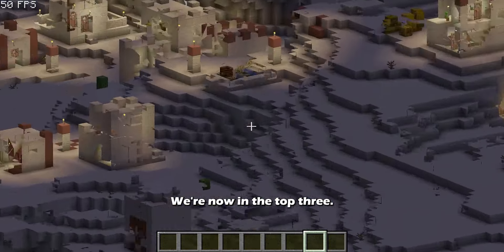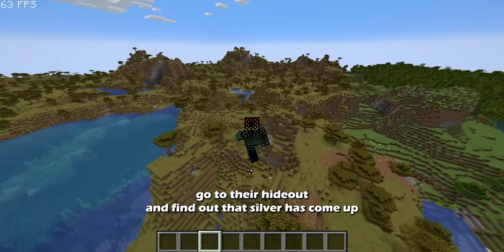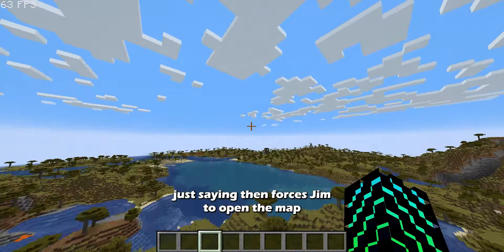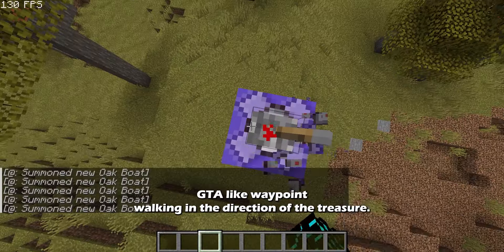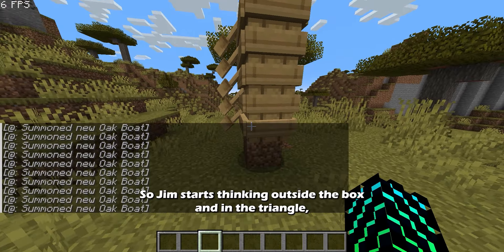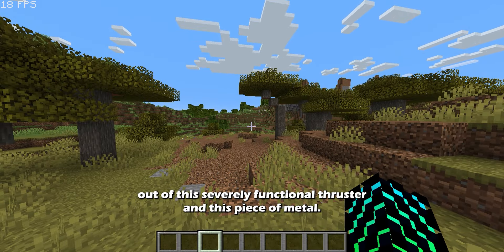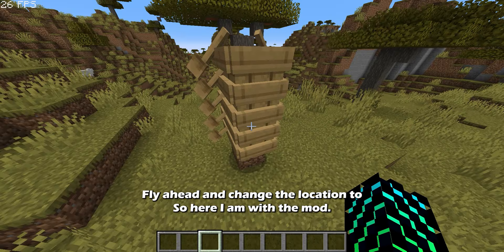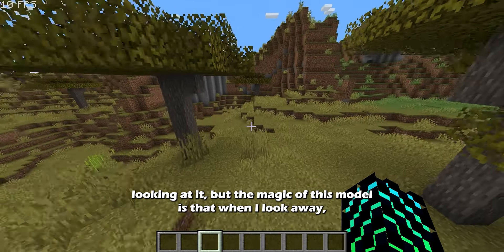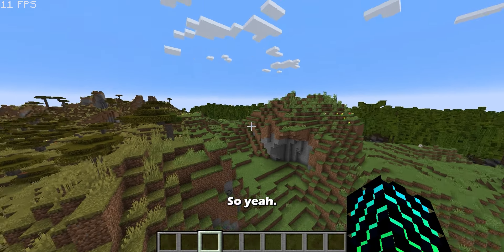Coming in at number 3, we have Entity Culling by TR7ZW. This mod uses some math and coding magic to cull entities that aren't visible. Without the mod, spawning around 1600 entities drops FPS from 150 down to 10. With the mod enabled, FPS is still low while looking directly at the entities, but when you look away, FPS increases quite dramatically. Super cool mod.